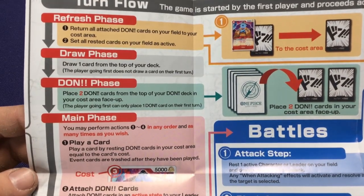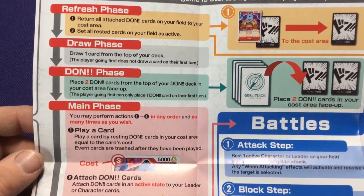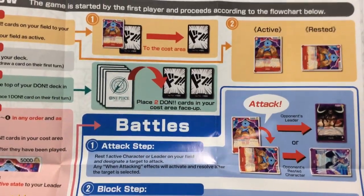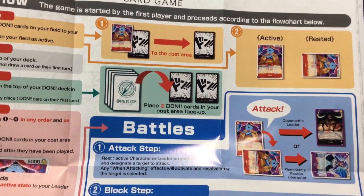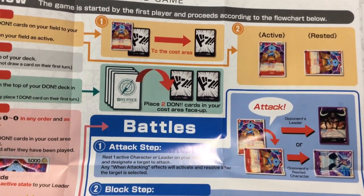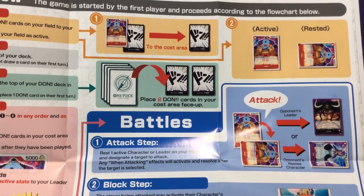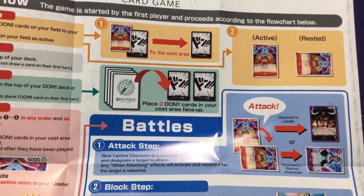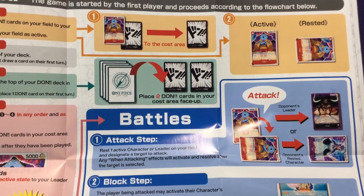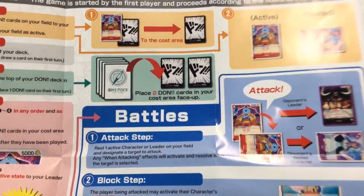In the Draw phase, draw one card from the top of your deck. Players going first do not draw on their first turn, which is typical of most card games. In the Don phase, place two Don cards from the top of your Don deck into your cost area face up. The player going first may only play one Don card. The cost area is what you use to pay for your cards — you have 10 cards total and get two to begin with, then two more every turn, so eventually the Don deck will run out.